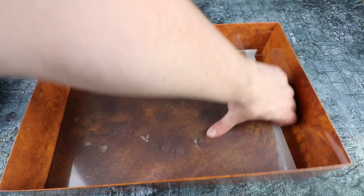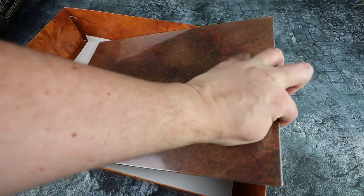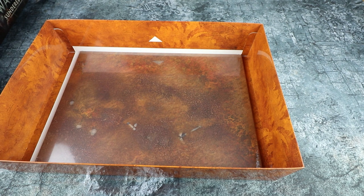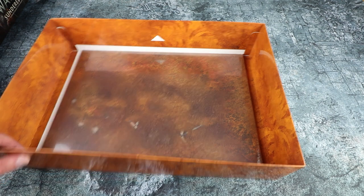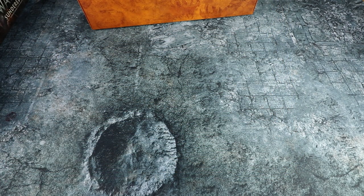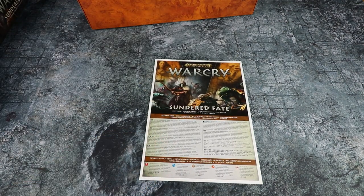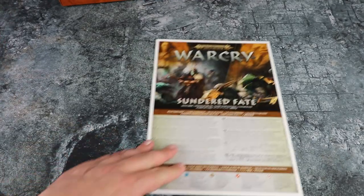You also get a full Warcry board as well, again themed around the Narlwood. I believe that's the same design as the existing one, and you can put multiples of these together to make an Age of Sigmar playing surface. Before we dig into the rules for the warbands and the Stealth and Stone supplement, we'll have a quick look at the instructions to see how these guys go together.